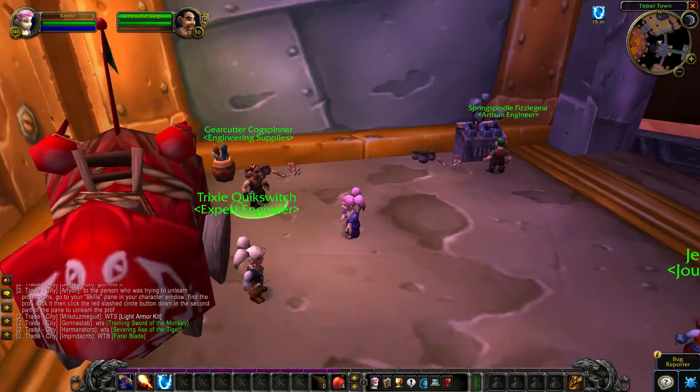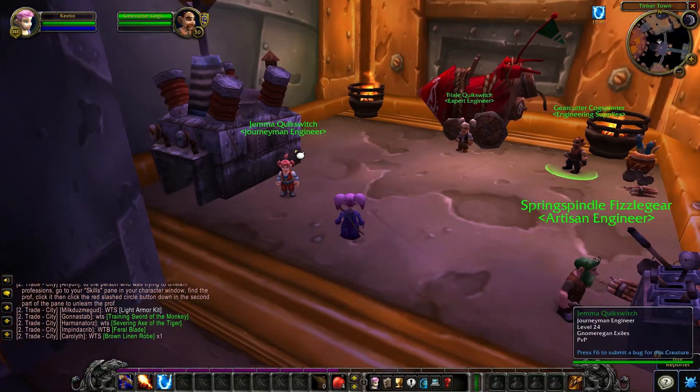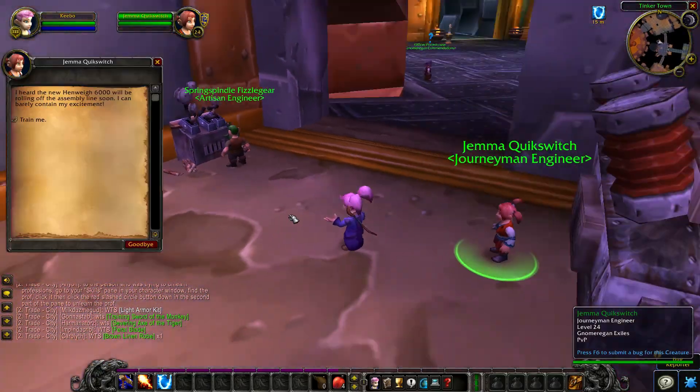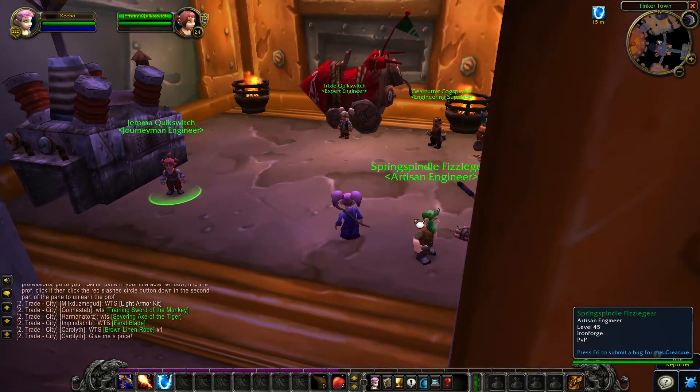So if you want to learn how to be an engineer, go to Tinkertown in Ironforge and talk to one of the engineers. They can train you up to level 225 because they have an artisan trainer here.